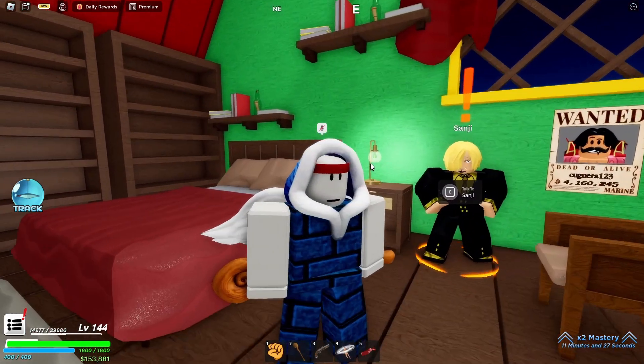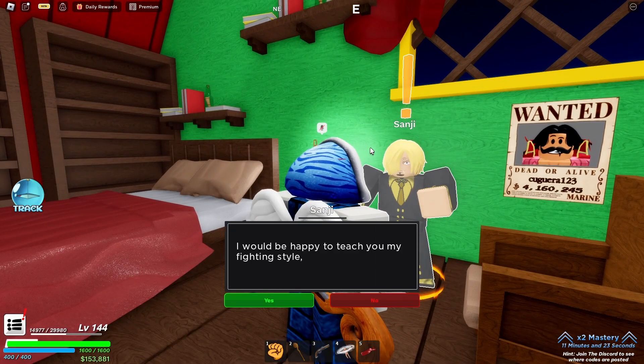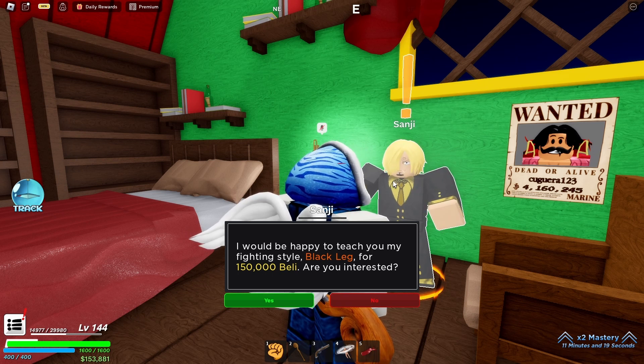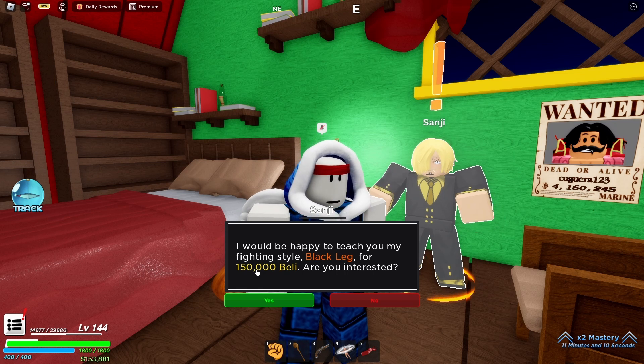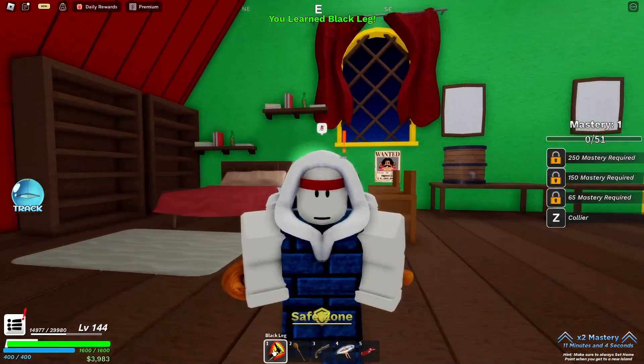Sanji is the Black Leg trainer. Go ahead and talk to him and he's going to say: 'I would be happy to teach you my fighting style, Black Leg, for 150,000 belly. Are you interested?' You need to have 150,000 belly — if not, you will not be able to get Sanji's Black Leg.